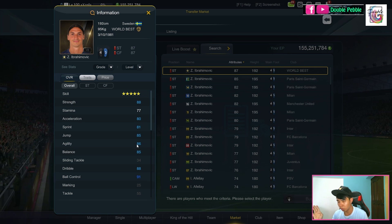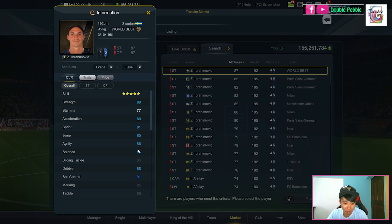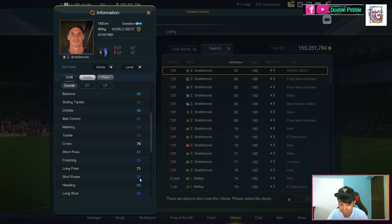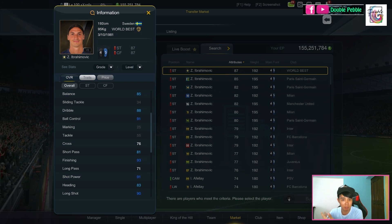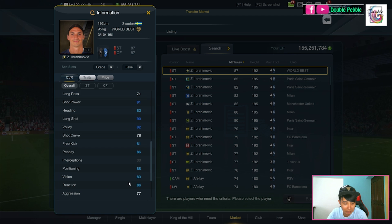His agility is considered very good, which is against the norm — generally big men are lumbering, like Pogba and Lukaku, who are big and tall but clunky. His balance is 85 and his dribbling and close control are very good. Crossing is not his forte obviously. Short passing is 81. His finishing is very good at 93, shot power is 91, and heading is 83. I've seen Ibra at Man United and he seemed very good in the air, so I'm not sure if 83 is accurate. Long shot and body are obviously very good. Penalty is 86 and he's got good positioning. Reaction is 77 and aggression is below average.